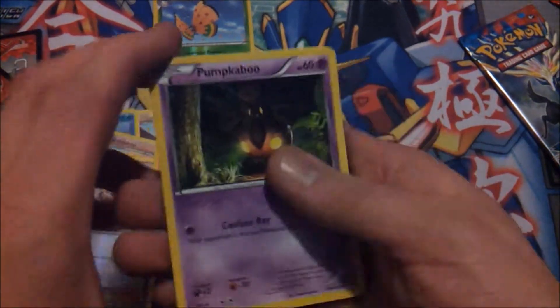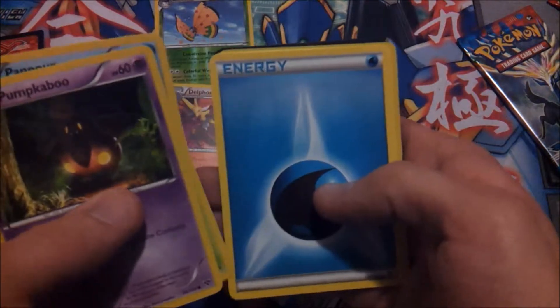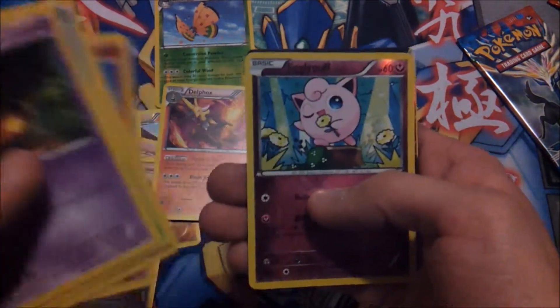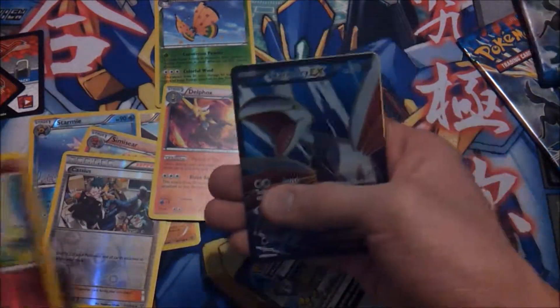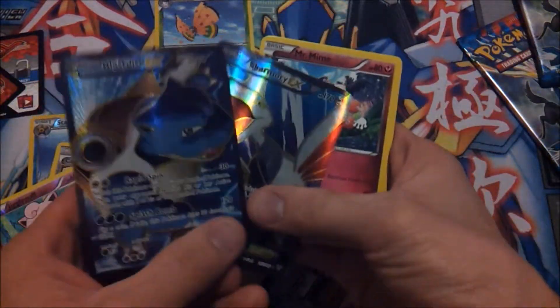Pumpkaboo — is that really another EX? Pampar, Scatterbug, Water Energy, Rhydon, Jigglypuff... and oh my god! Wow — two Full Arts! A Full Art Skarmory EX!